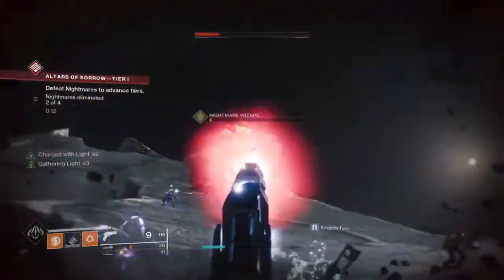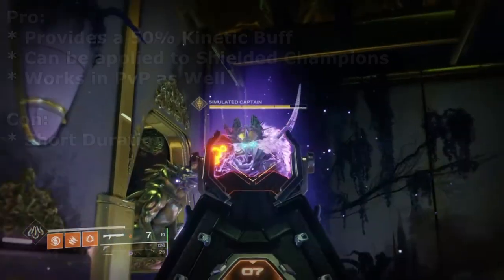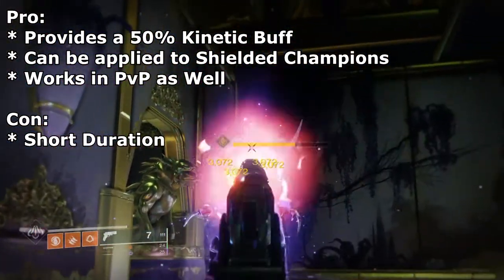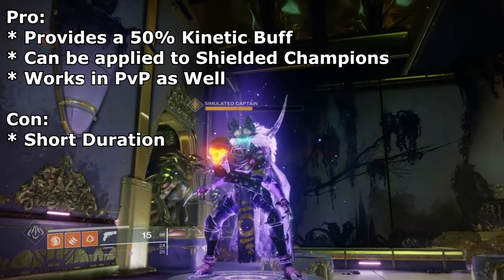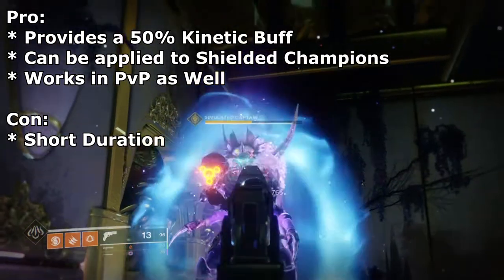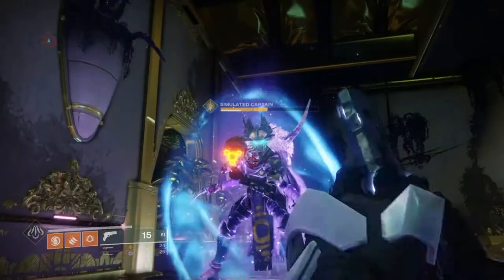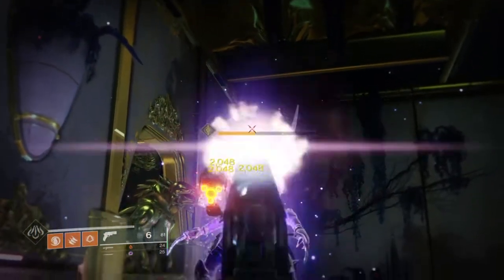Now some of you may have already heard of the perk from other YouTubers, but for those that haven't, the Disruption Break perk can provide a whopping 50% damage buff to all kinetic weapons if you destroy your enemy's shield with the perk for a few seconds. 50% is a lot for a weapon buff, but it's not something worth sleeping on, which is why it's very important to go out and get a weapon that can roll with this perk.